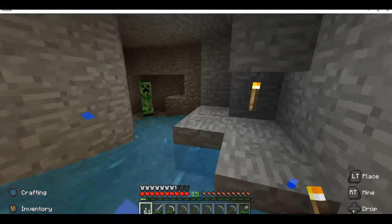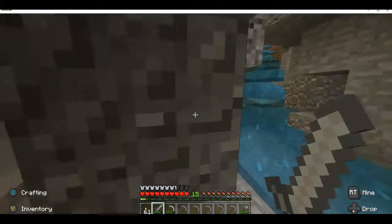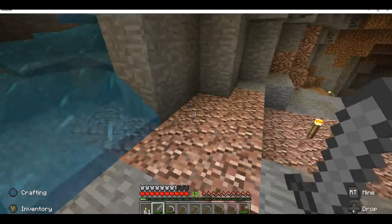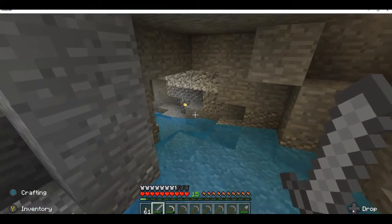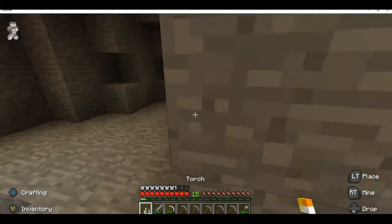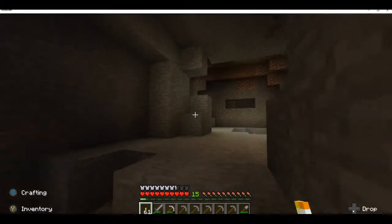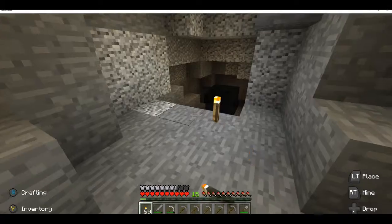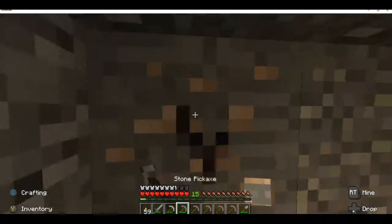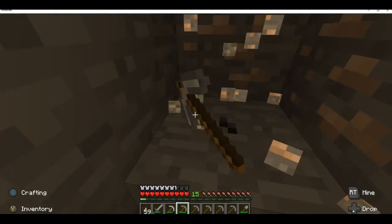We went down before and now we're going to go a different way because it took us a long time to get back out. I always remember the cave with the water — it's like an insane water slide on the way down. We're going this way this time. Hopefully this doesn't have me — oh gosh. I'm getting out, that's too rough. I can't do it, I'm not good with creepers. I surprised the creepers.